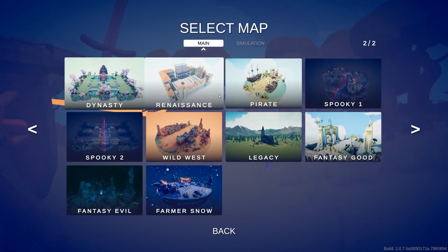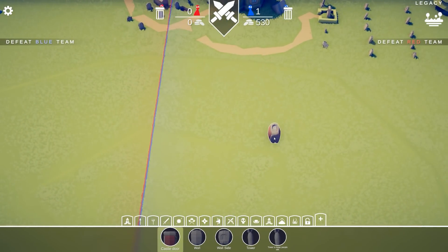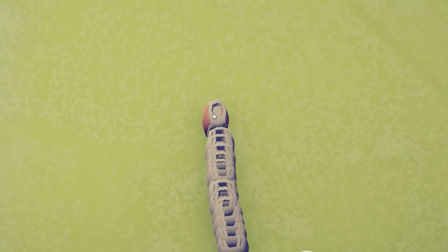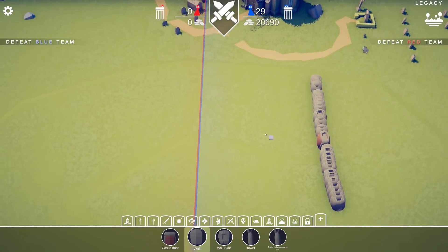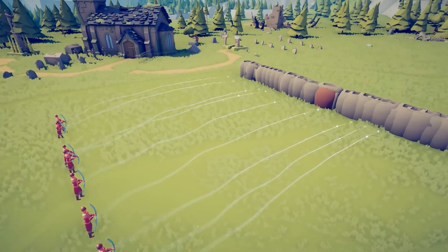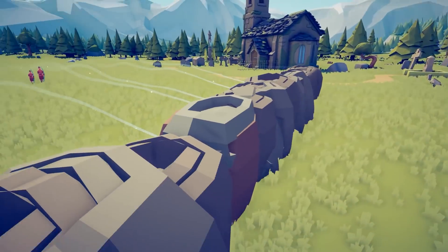So if you load up any sandbox map you want, you can in theory build a castle. I can build a castle door here and then start dragging. You can do it this way, but I'm not sure if that's the best one, because each one counts as an entity. I'm actually curious if the castle door allows people through it or not.